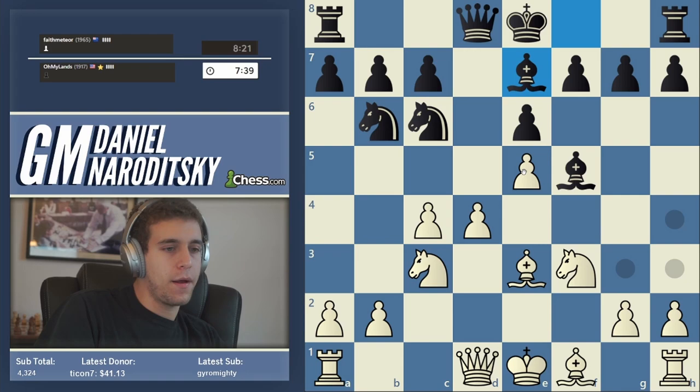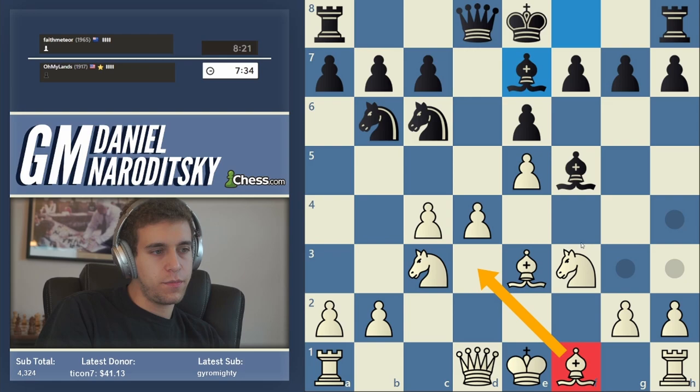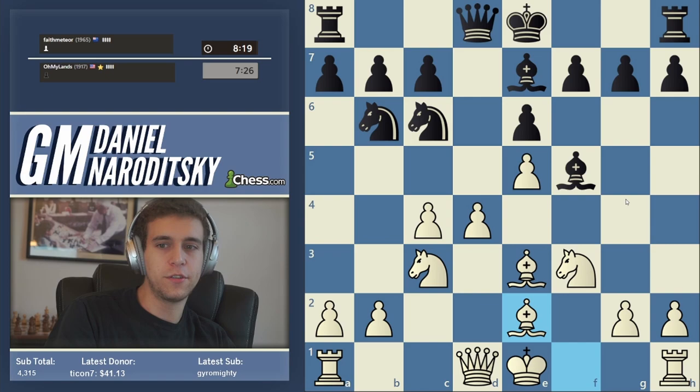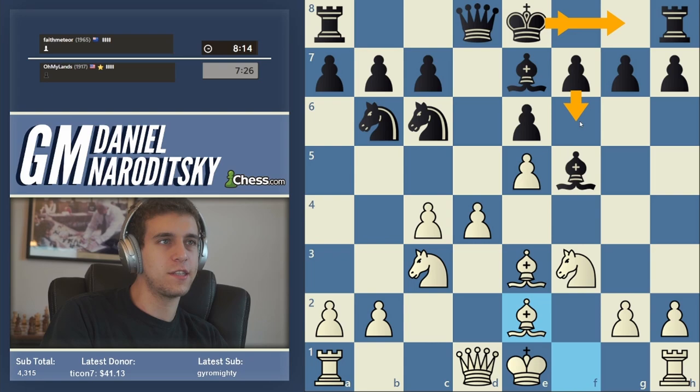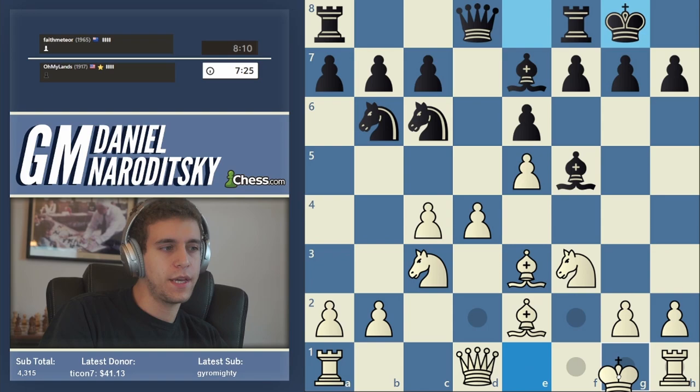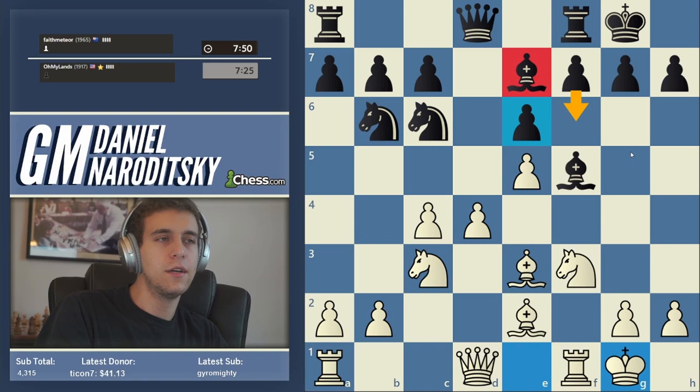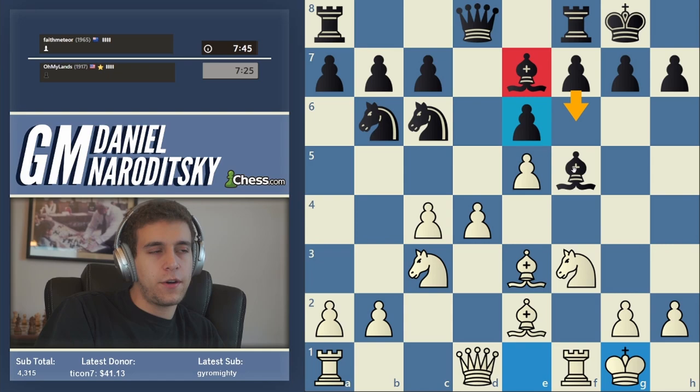White must complete development. We have two squares for the bishop — we can play bishop d3, but that weakens the pawn a little and allows bishop g4, so we should develop more modestly with bishop e2. Usually black castles and then plays f6 in this line, or f6 immediately to chip away at white's center. He castles, we castle, and f6 is the main move. F6 opens up the center and activates black's dark-squared bishop, but the drawback is that the e6 pawn is going to end up being very weak.